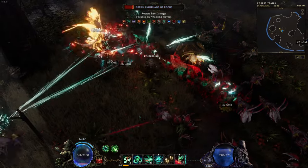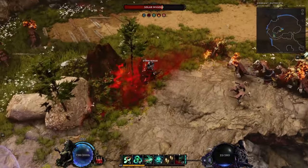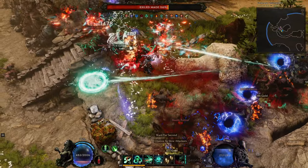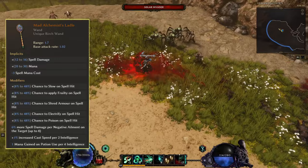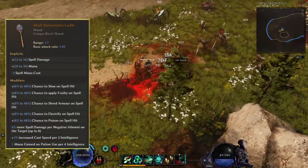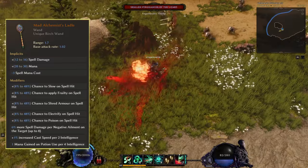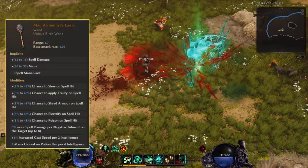To really scale the damage we want to get hundreds of Bleed stacks, and to do this we need to deal a lot of hits fast, as we get Bleeds per hit from Spirit Plague. By using a Mad Alchemist Ladle we can get quite a bit of cast speed, gaining 1% per 2 intelligence — and if you're lucky you could go for even more cast speed as a legendary potential. The more spell damage per negative element from this item does not apply to Bleeds or other DoTs, so you don't really have to worry about that too much.